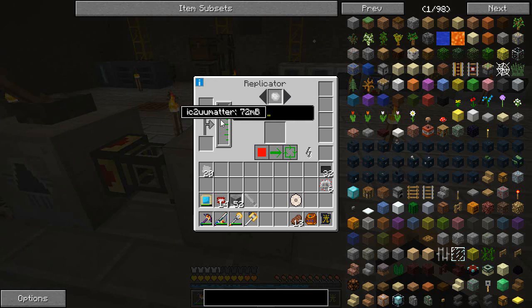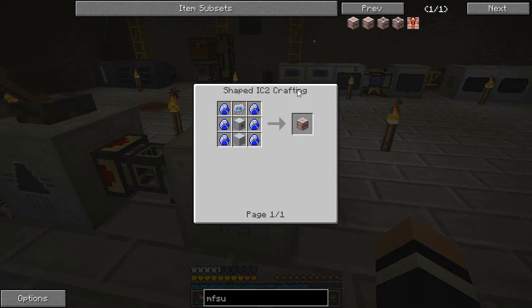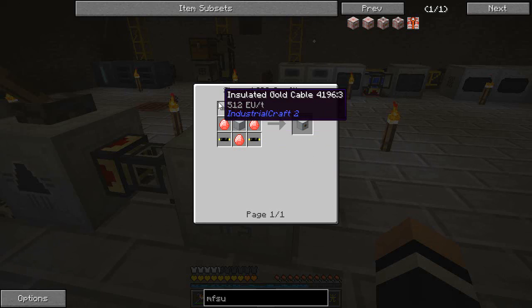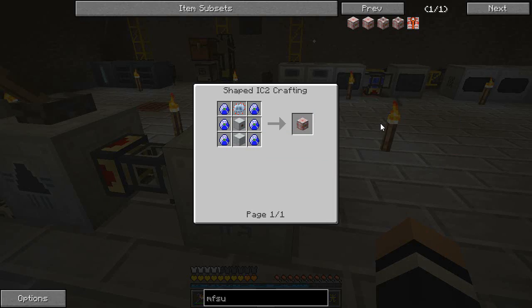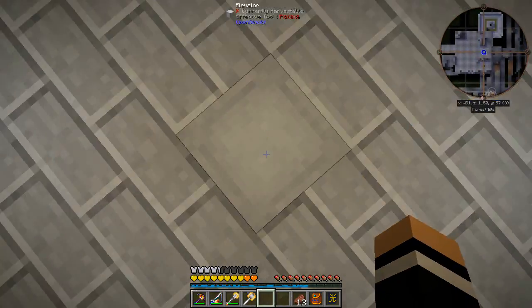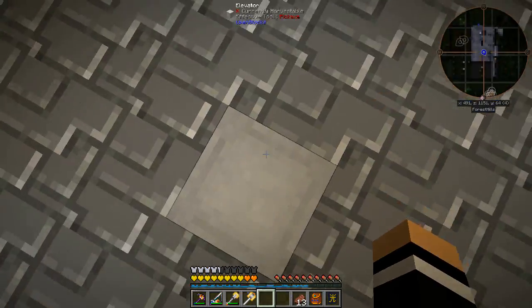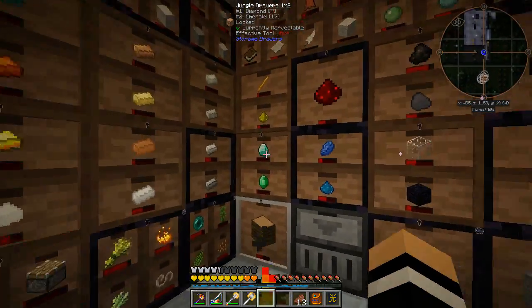We're going to need a ton more UU matter to get this done, so I need to sort out some power. That's probably going to be an MFSU because that outputs what we need. Unfortunately, an MFE needs 16 diamonds right there, plus another 24 diamonds - so yeah, 40 diamonds just to make one MFSU, pretty brutal on materials. My current amount of diamonds is seven - a little bit less than 40.